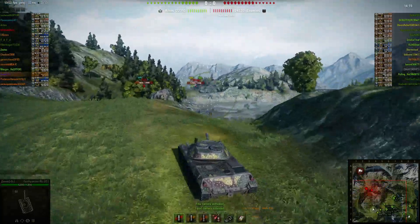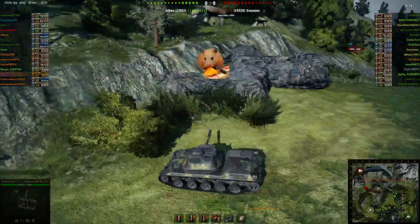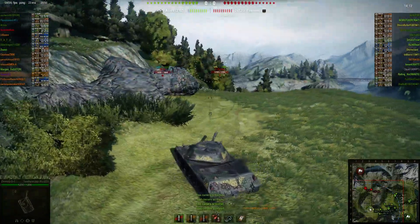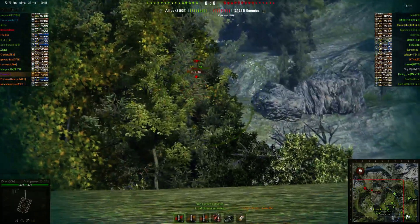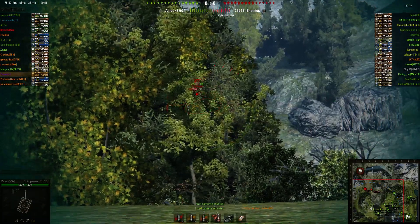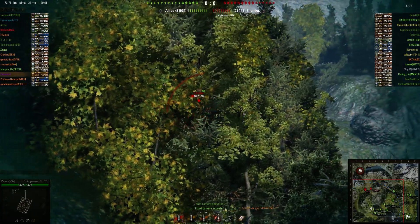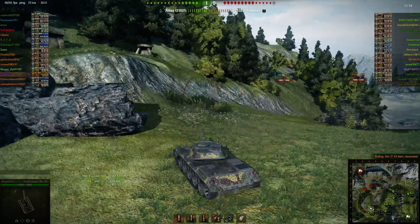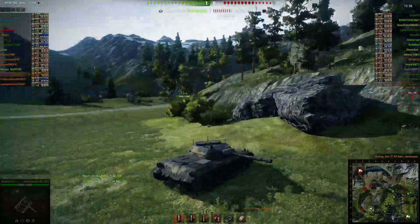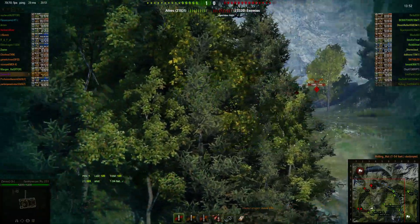So all I'm going to do here is just a little spotting run, just a little loop. Even if there's already someone there, all you have to do is get behind this rock right here and you'll be safe. Their T54 — I want to prevent him from lighting our guys, so as long as he's lit, that's bad for him, especially since we're going to have a lot of guys in that area. I just need to be careful not to get shot myself.